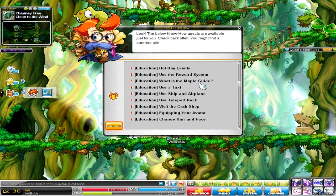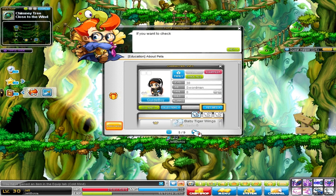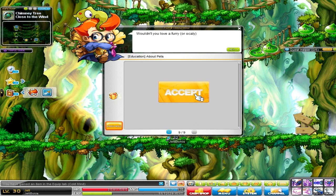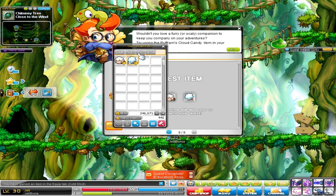This video I want to show you guys the Puff Ram Pet. So you want to scroll down until you see "Education About Pets." You're going to click that and just go ahead and click through the next button — they're pretty much telling you about pets and we already know about pets. So we're going to accept it and boom, quest item achieved. You got the Puff Ram pet. Go ahead and open up your item window and there you go.